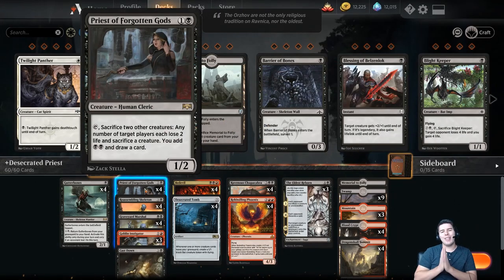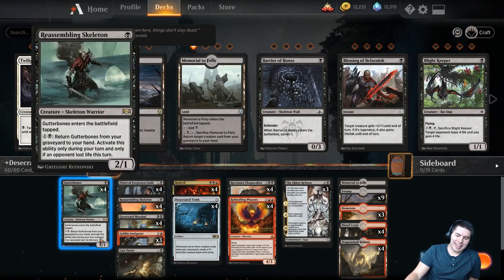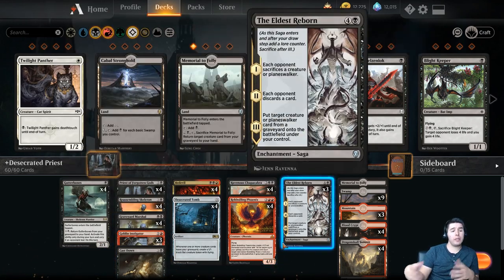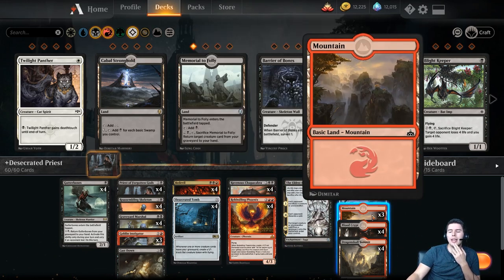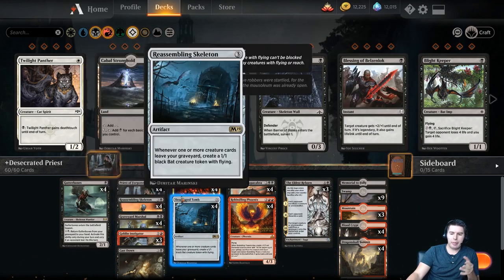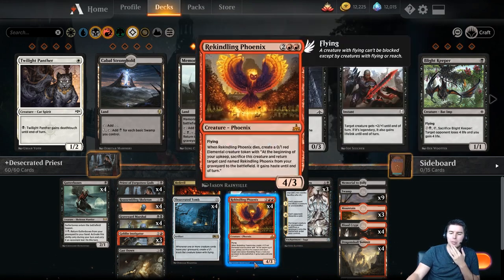That worked out very, very well! Those mono-red games — I really didn't think we'd do well against mono-red, but I guess we can win! So there you have it with Priests of the Desecrated Tomb — super fun deck. I think it can be improved here and there based on your meta. Sideboard can actually help out a lot — bring in some Vraska's Contempts. I initially had more mountains in here but went down to make sure I had two black mana for the early games. You can probably go up one more mountain to hit Rekindling Phoenix a little bit easier.